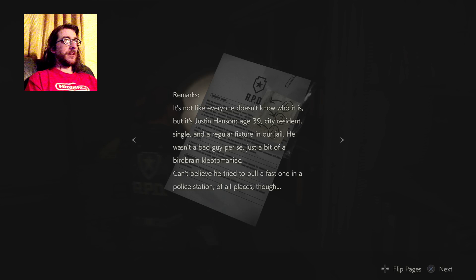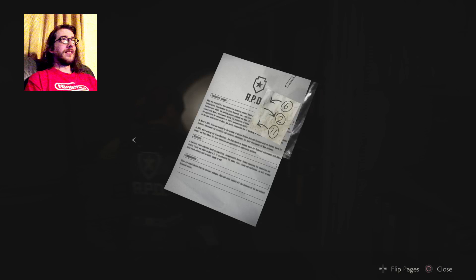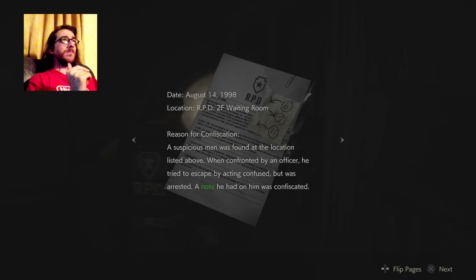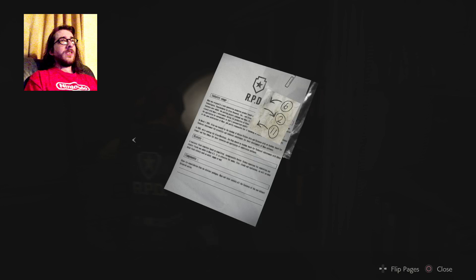Can't believe he tried to pull a fast one in the police station of all places. There's a scrap of paper in a plastic bag, kind of paper-clipped on: six to the left, two to the right, eleven to the left. That said second floor waiting room, didn't it? Location: second floor waiting room. Right — so now we can finally figure out what the hell is in that safe.